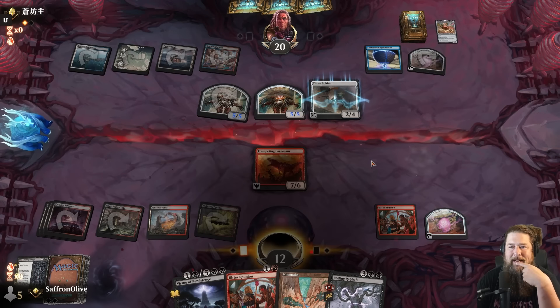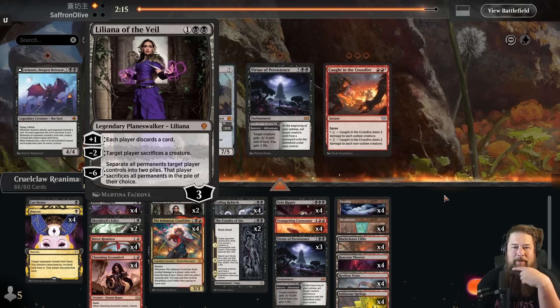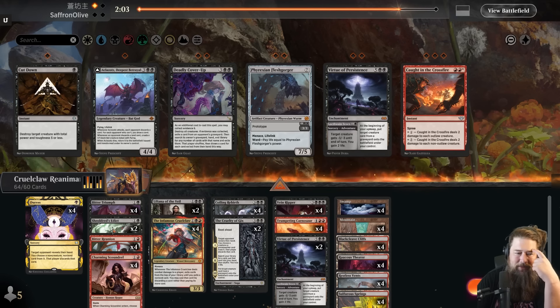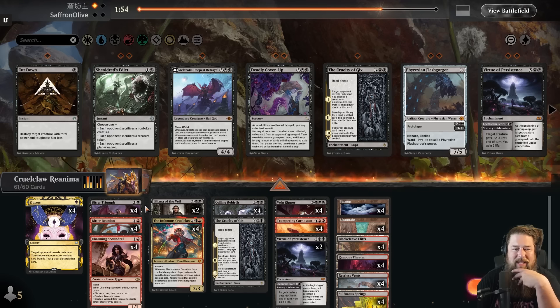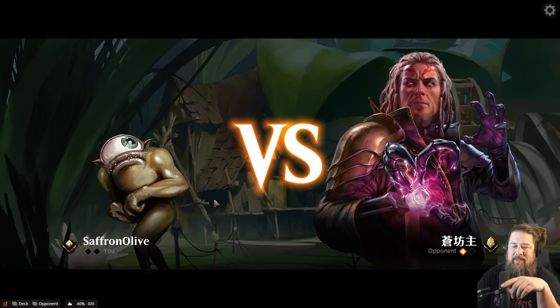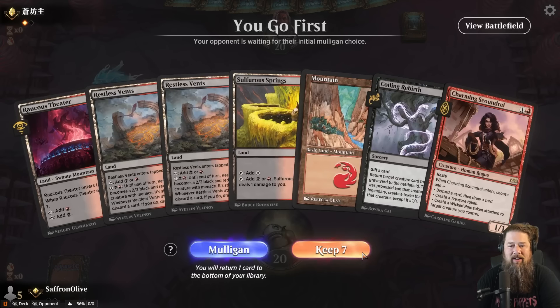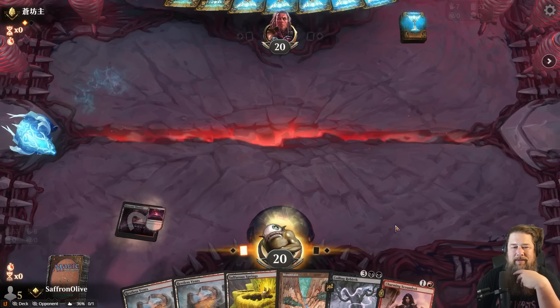Opponent is just going to counter us if we try Cruelty of Gix. We play the Restless Vance and wait. Opponent plays Thran Spider making a Construct token — Simulacrum Synthesizer is a messed-up Magic card. We play the land and try Cruelty of Gix, reading ahead to reanimate the Trumpeting Carnosaur, which spins into a Coiling Rebirth we can't cast. Simulacrum Synthesizer plus counterspells — I think our opponent has this one.